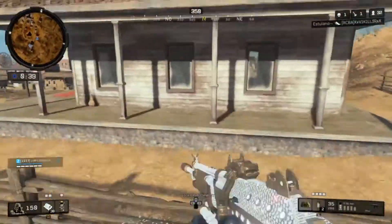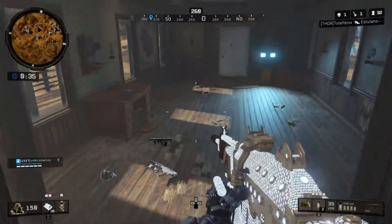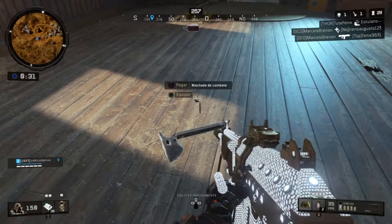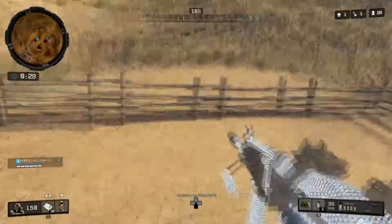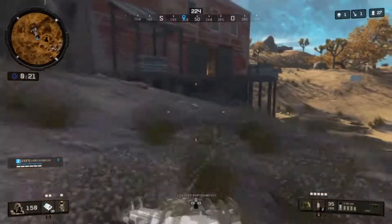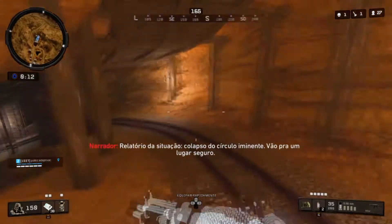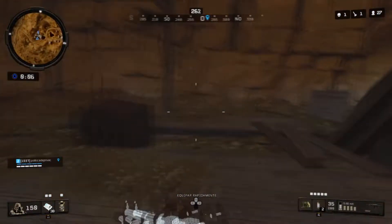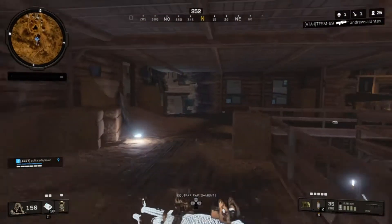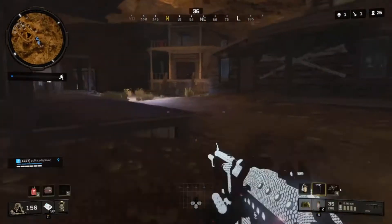Essa casinha branca vai estar aí dentro. Agora galera, para vocês descerem na parte de baixo e completarem esse easter egg, vocês vão ter que ir naquela casinha que eu marquei para vocês. Vocês descem aí — o caminho é esse. Daí vocês viram aqui logo para a direita, e direita de novo. Entra aqui — é ali naquele salão.